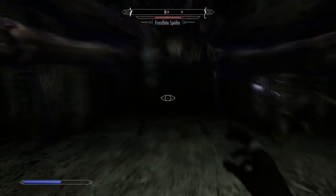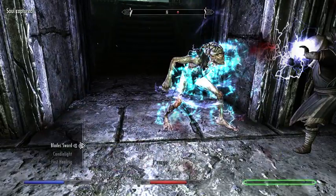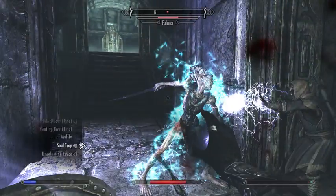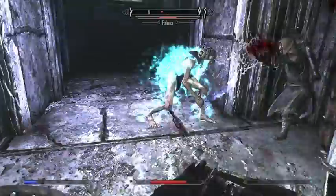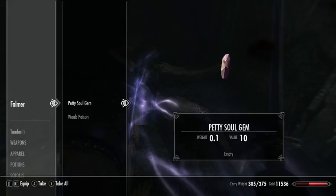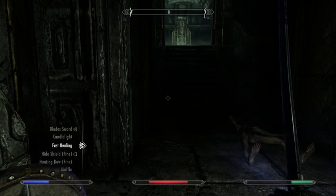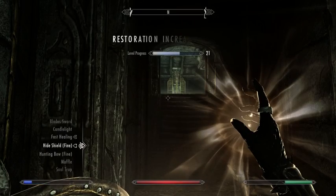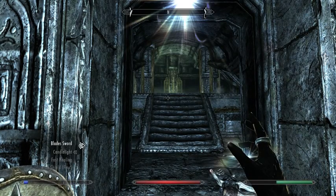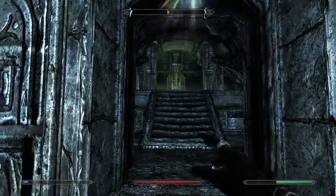Shield and sword. Let's see if I can trap another. I caught two souls — sweet. How are you doing, Jizargo? Looks like he is okay. I'll heal up and then get myself a little bit more light. Sword in right hand, soul trap in left.